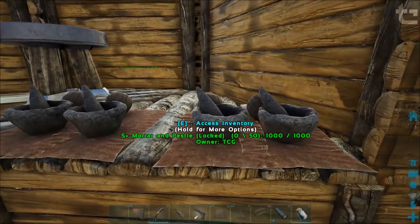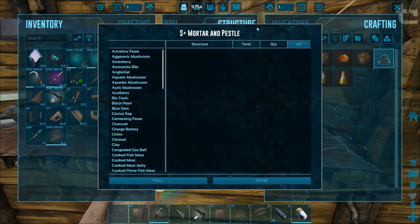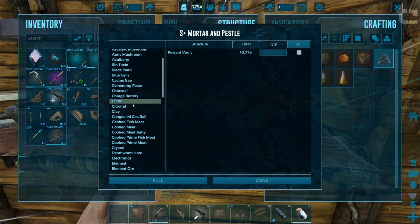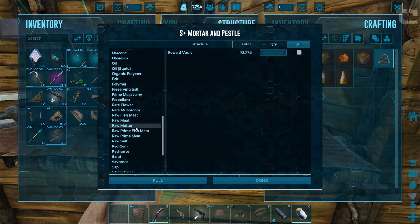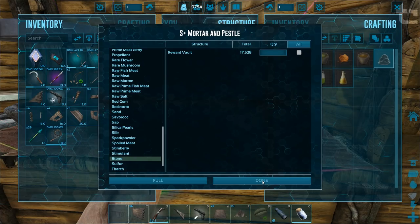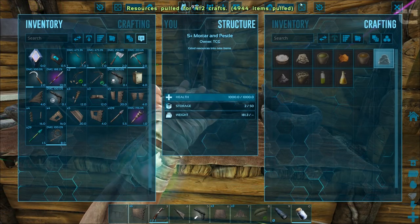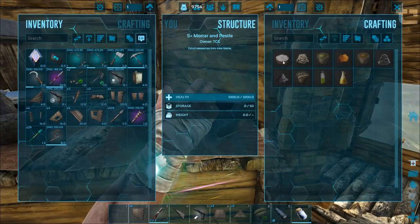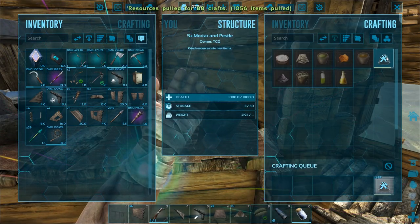How much chitin have we got? We've got 10,000 — we could definitely do that. And we've got a shit ton of stone — 17,000. We could just queue up a bunch. Let's queue up 500. There we go — that's done. Let's queue up this one as well — another 500. We'll just let that go.